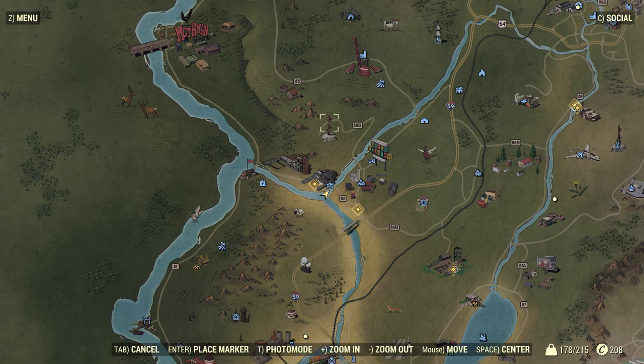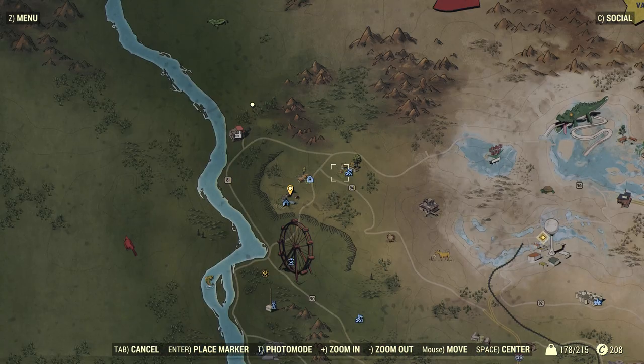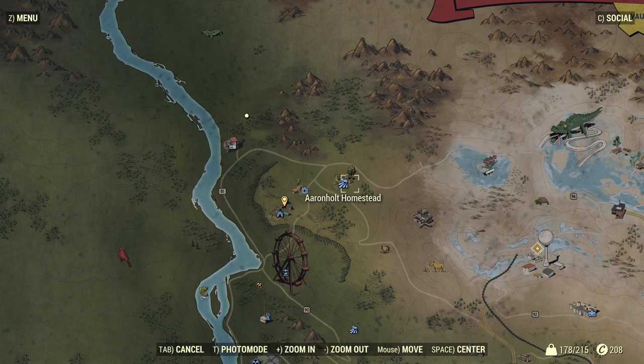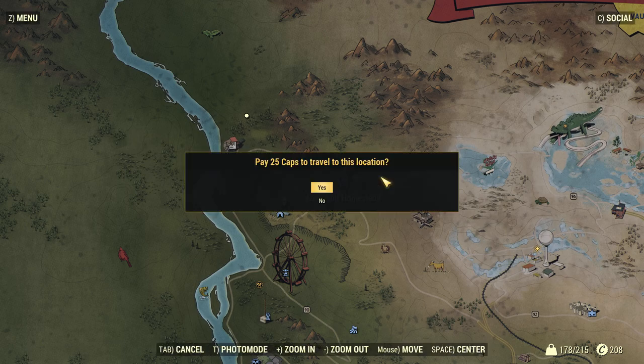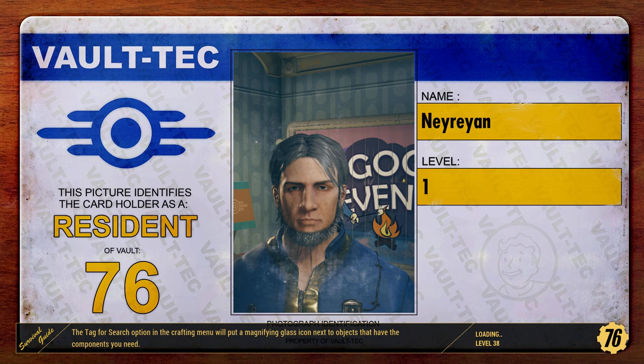Now that you have your fertilizer, mud fruits, and corn — corn is actually very easy to pick up. Go to the Ironhold Homestead. Here you'll find corn, cranberries, potato plants, and some other good stuff.